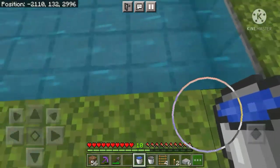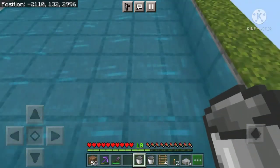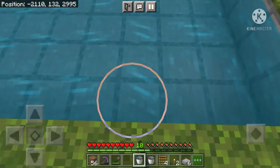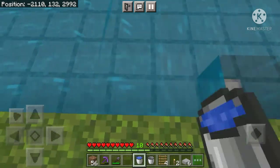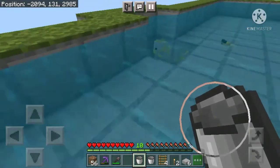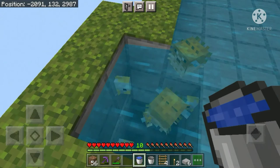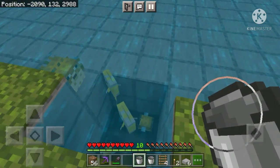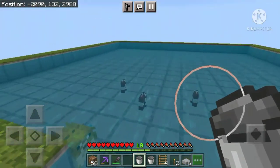Now fill in your water bucket and place on this second block — as soon as you place it, the first block is going to turn into a water source block, as you can see. Again do the same thing: skip one block and keep placing water buckets. As you can see, fishes have already started spawning over here. Just fill in your water bucket and place one last water bucket over here. What happens is that fishes always try to swim toward the deepest side of the ocean.